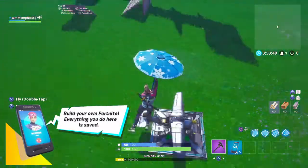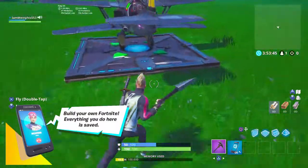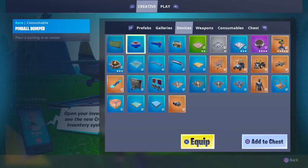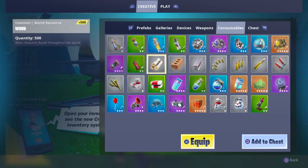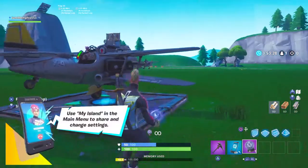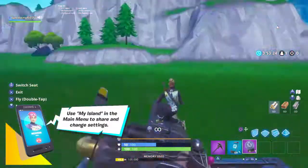So I spawned a plane right here. What you need to do is spawn a plane like I did. It'll be in devices. And then you want to go to consume with this. Get ready and get on the passenger seat right here.